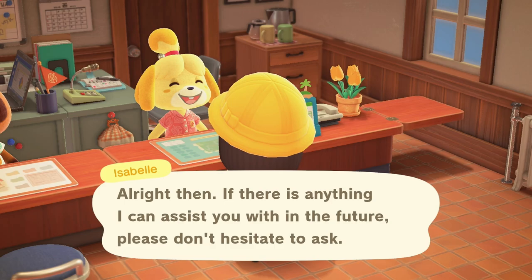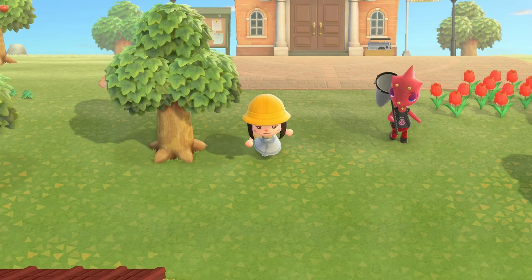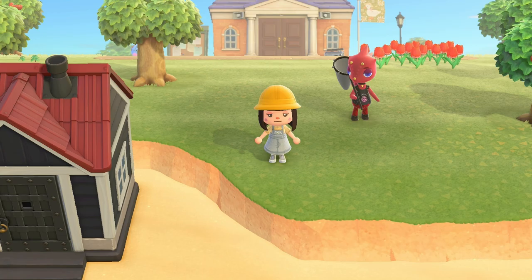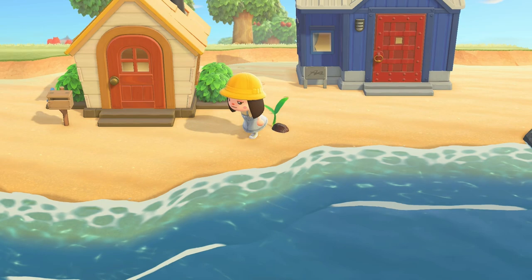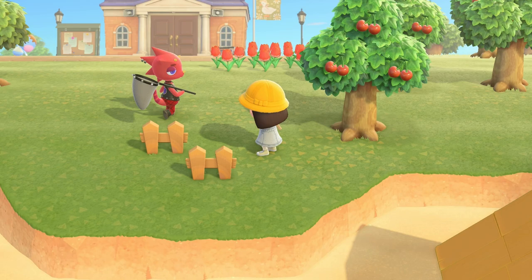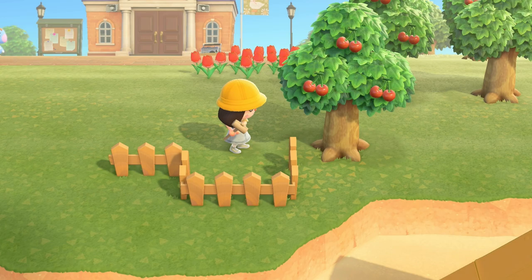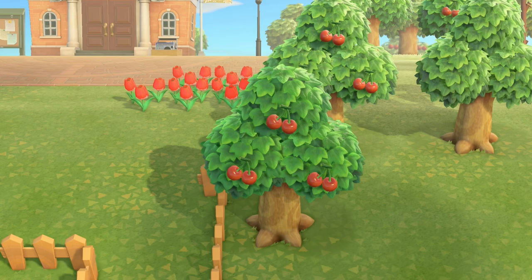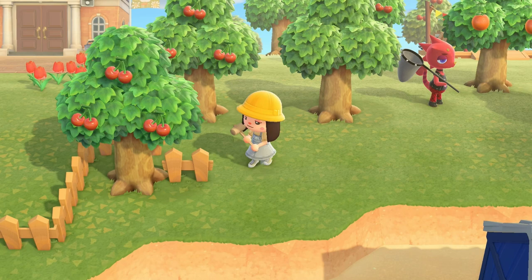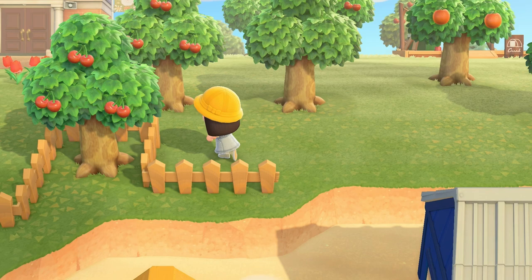That means there is not enough decoration, so we have some basic steps we can follow to make this a three-star island really quickly. Once you have your six villagers and campsite, the first thing I encourage you to do is place some fencing. You get a stack of fencing from Tom Nook at the very beginning of the game. What matters is the quantity — Isabel will tell you if it's missing fences.